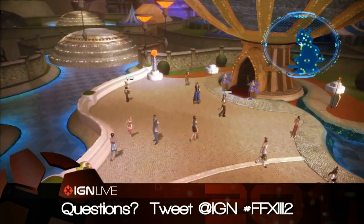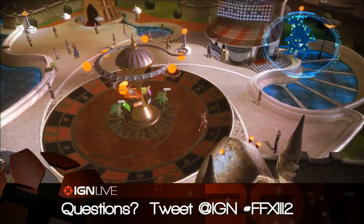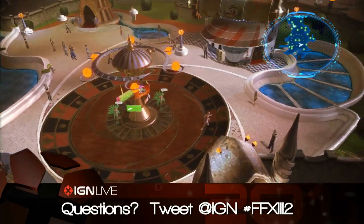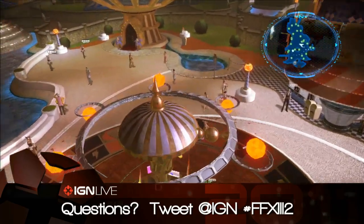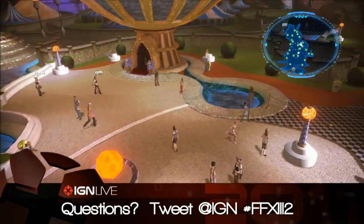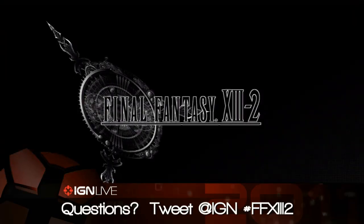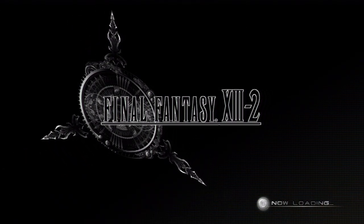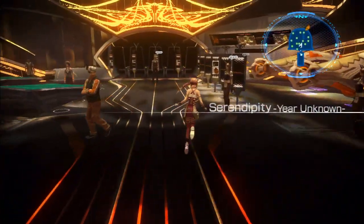Welcome to Serendipity — the casino at the end of Time and Space, with a giant roulette wheel I can run on. This is the best part of the casino right here. There are more Chocolinas in there — not the real Chocolina, just girls in character costumes. There's also a bunch of cat girls in here because apparently no Japanese casino can be without women dressed as cats — it's the law. There will be DLC to open up even more features in the casino, including actual card games. For now, all we have are Chocobo racing and slots.